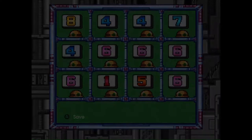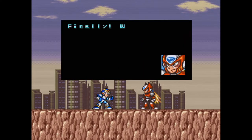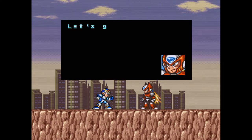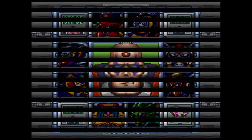However, we're not quite done. Even though we've beaten all of our Mavericks, we're not quite done with stages yet. We've finally found Sigma's fortress — wait, who's Sigma? Well, Sigma is this game's Dr. Wily. Seeing as this game takes place 100 years after the events of the original classic Mega Man games, there is no Dr. Wily anywhere. So Sigma is our big bad, and we're heading to the Sigma Fortresses later.